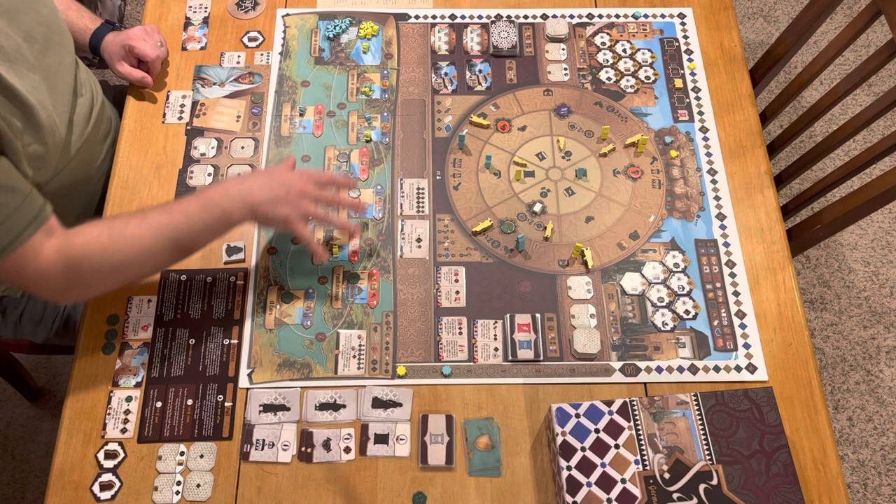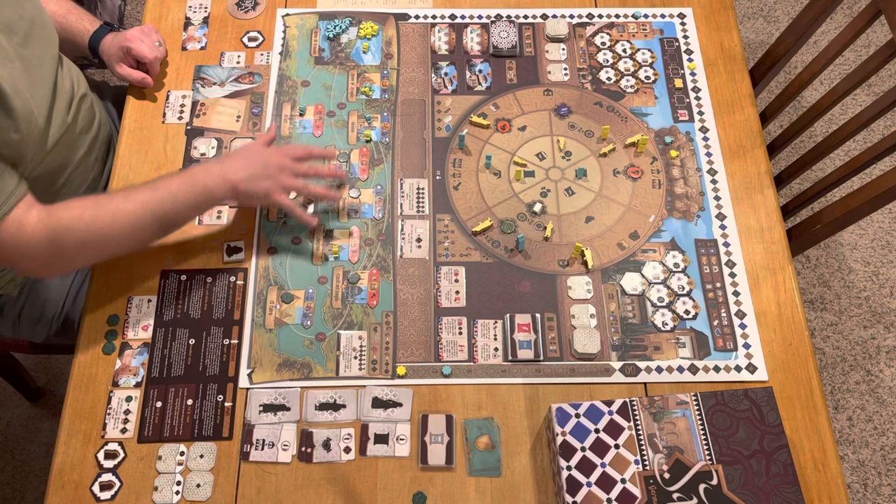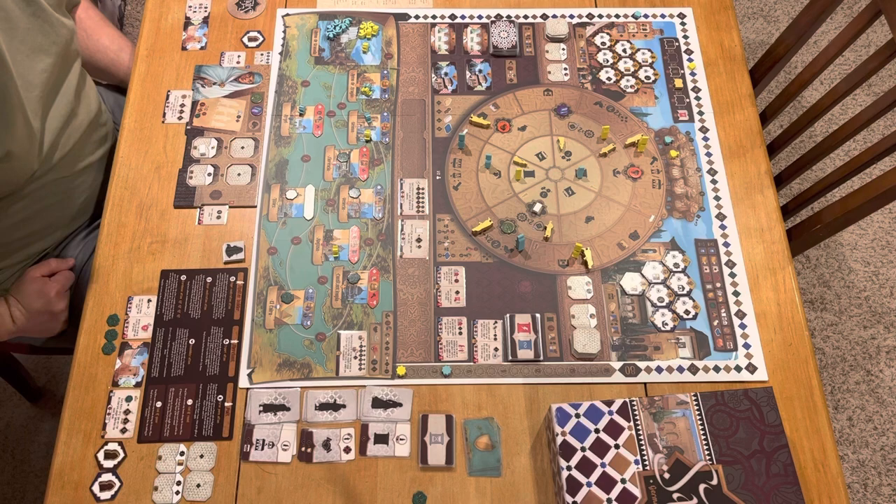There are eight different scoring cards and you play with one of them per game, which incentivizes certain actions. There are also Vizier's Favors — for instance, I have one that scores one point for every presence I have. There are three rounds and you score those. That is the overview of what you're doing.